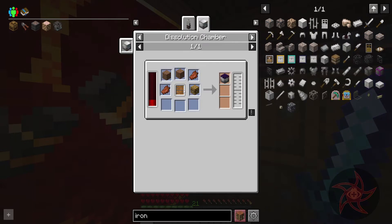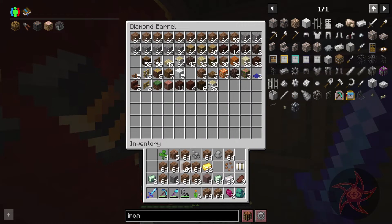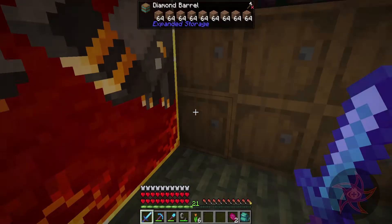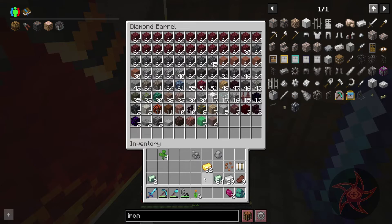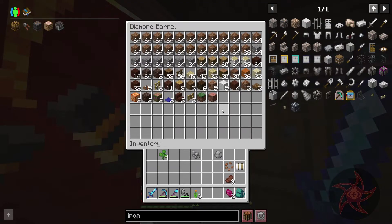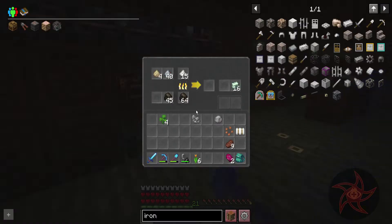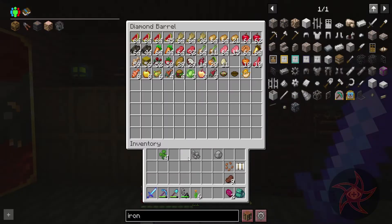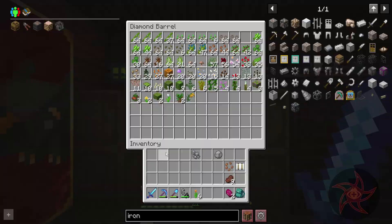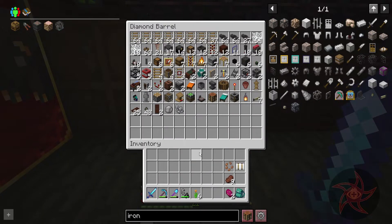Dissolution chamber to make mechanical dirt - but we need liquid meat for that. So I've got a ton of dirt and there's really nothing I can use it for right now. I'm going to have to find a place to store the excess because we've got almost two whole rows of dirt. I like how it actually dropped the clover when I blew stuff up though.